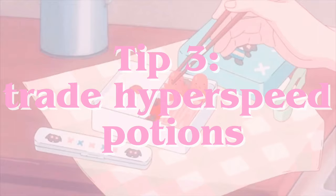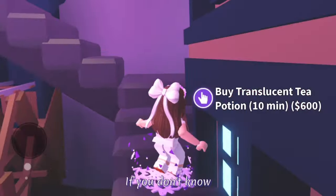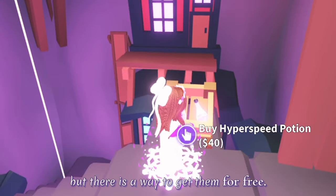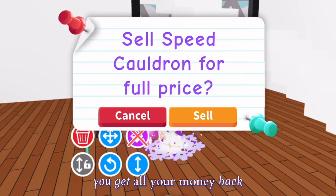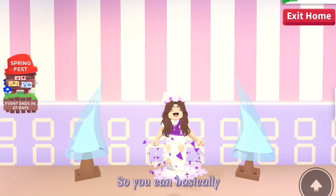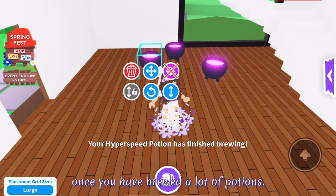Tip 3: Trade hyperspeed potions. Hyperspeed potions are really good to trade for pets because there is a way to get them for free, so you basically get a free pet. You can buy hyperspeed potions in the sky castle for 40 bucks, but there is a way to get them for free. There is a speed potion cauldron you can buy for 650 bucks, and then you can brew hyperspeed potions from there. But if you brew a potion and then sell the cauldron, you get all your money back as long as you don't leave it in your house for too long. So you can basically get free hyperspeed potions this way. You could even get a bunch of cauldrons if you have enough bucks and then sell them all for full price once you have brewed a lot of potions.